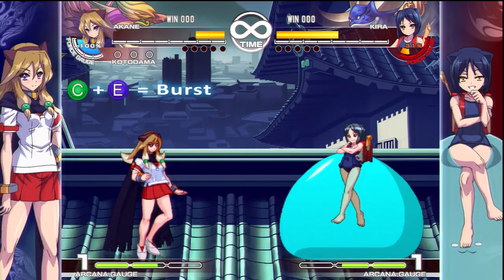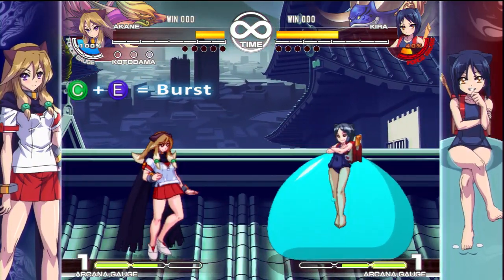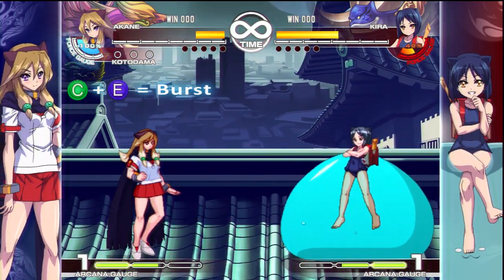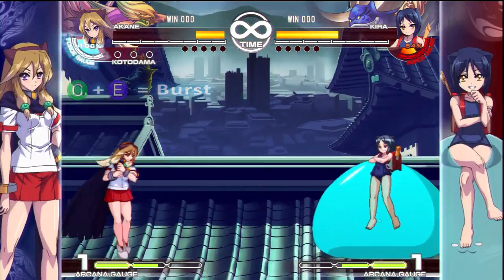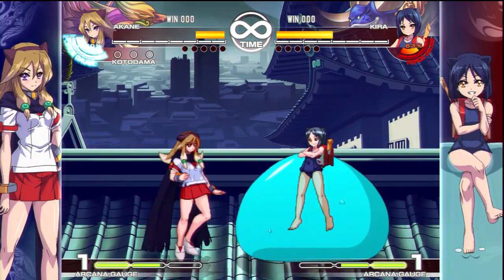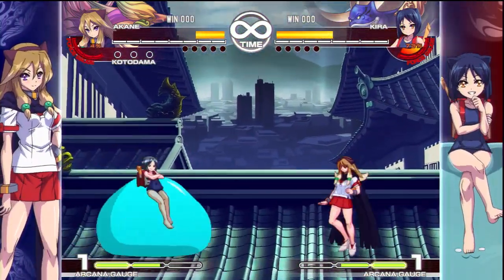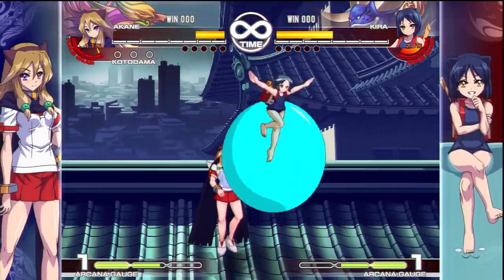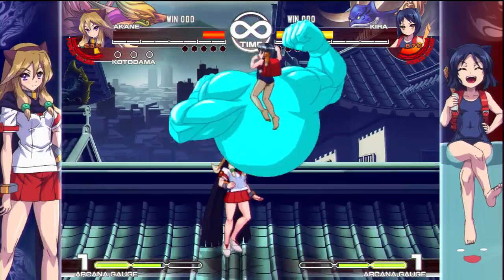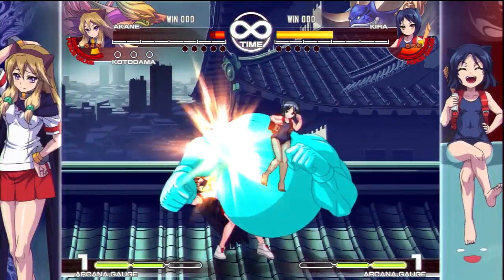It also depends on which character you fight. For example, if you fight against Catherine, you want to burst as soon as possible — if she puts you in the corner, you're going to die. Against a rushdown character, using burst early is sometimes a viable option because it gets them off you and stops their pressure entirely. You can block the burst explosion, but you cannot really punish it — there are some unconventional ways, but just take my word for it that you can't punish bursts.